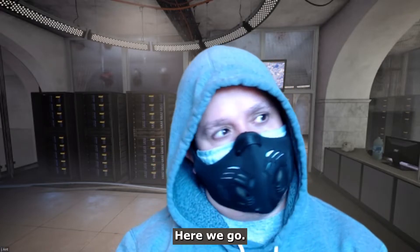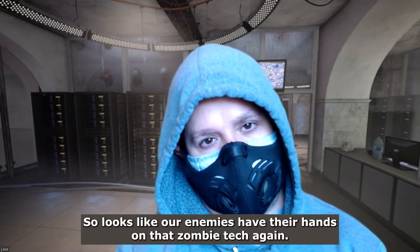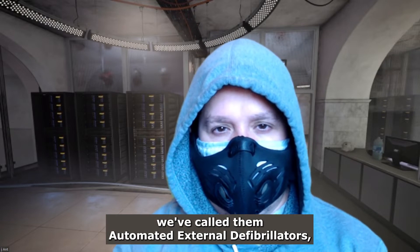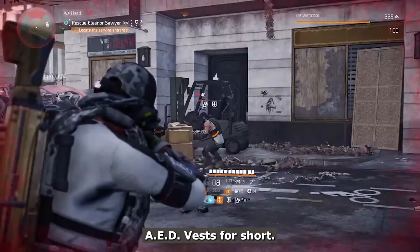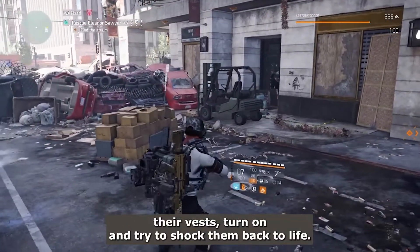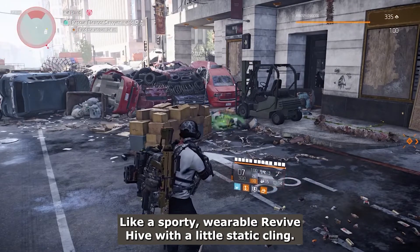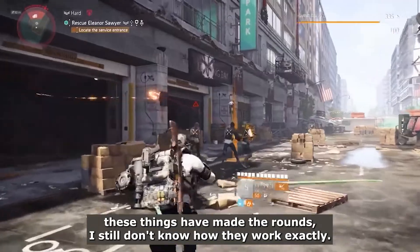Oh man, here we go. It looks like our enemies have their hands on that zombie tech again. For refreshers, we've called them Automated External Defibrillators — AD Vests for short. Basically, if you take an enemy down, their vests turn on and try to shock them back to life, like a sporty wearable revive device with a little static cling.